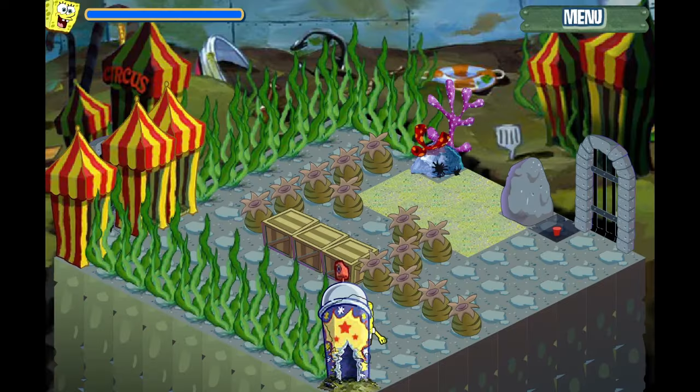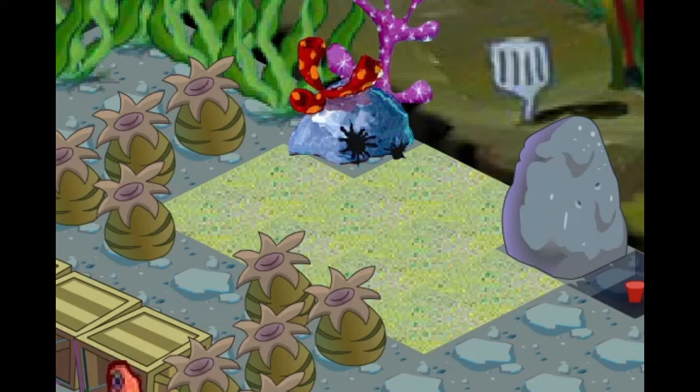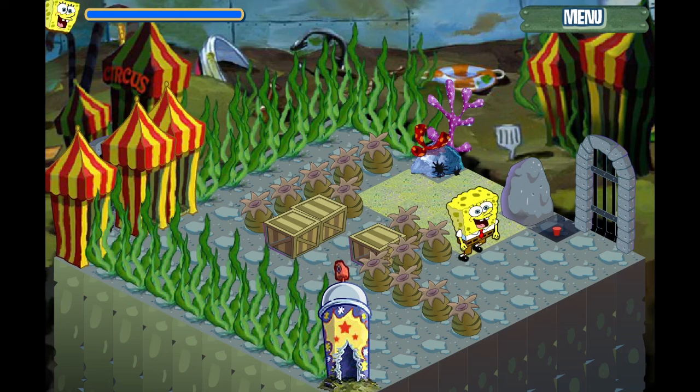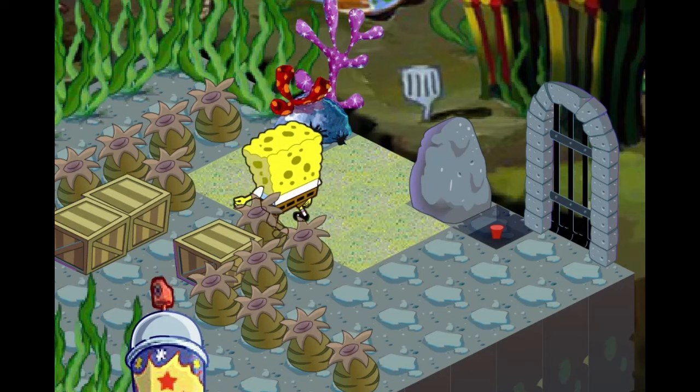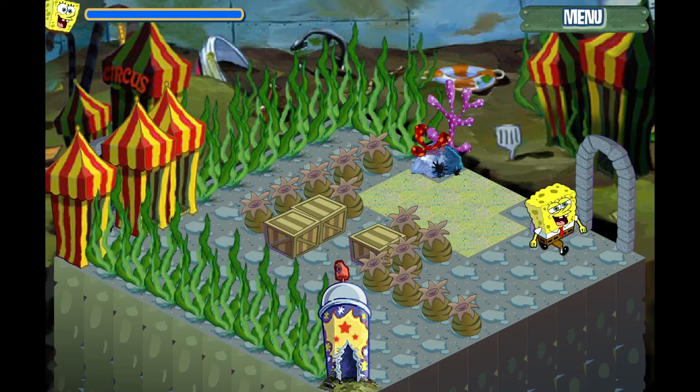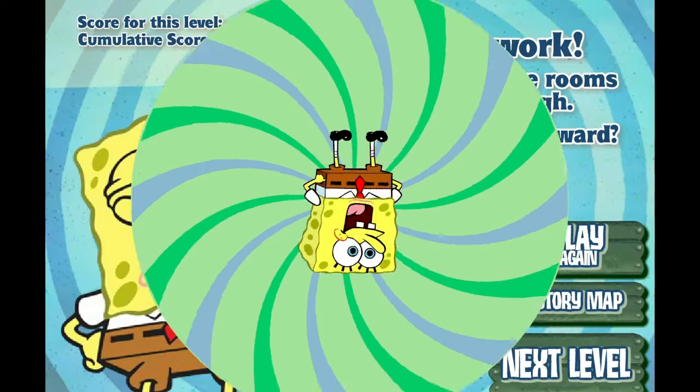The first stage is really simple, but you see the sand here? You can't push boxes on it, though they deceive you by letting you push a box on it once before it sticks where it is. I also didn't realize this rock was pushable at first. Basically, every stage consists of pushing items around to clear a path for yourself, with added obstacles of course.